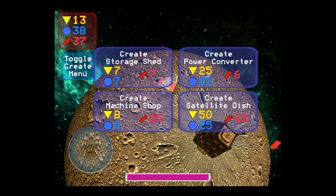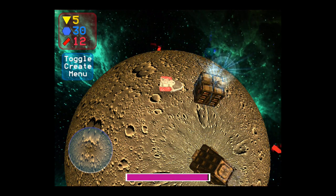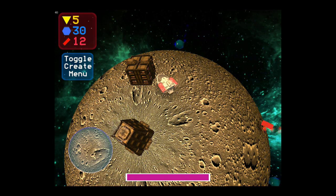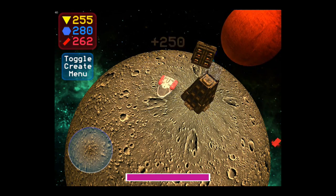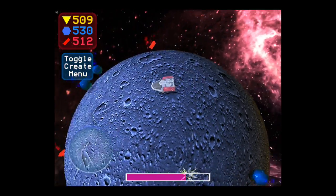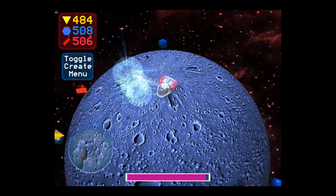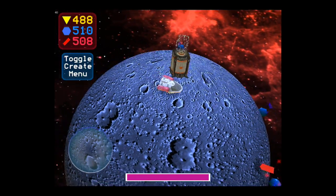Let's build some stuff. We can create a machine shop here. Each building does something different — the machine shop lets you upgrade your rover, get more energy, move faster, things like that. You can build them anywhere. Eventually I want to get it to the point where you can drag the buildings around and customize your city a bit more. I'm going to cheat real quick — get 500 resources. Let's build a power converter. Once you build that, it'll recharge you and let you explore the planet further. There'll be different sized planets and moons, and you'll be able to hop from planet to planet.